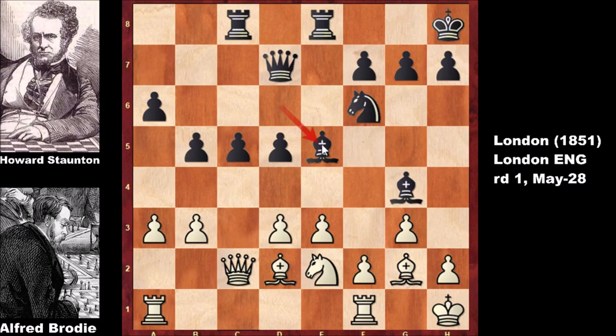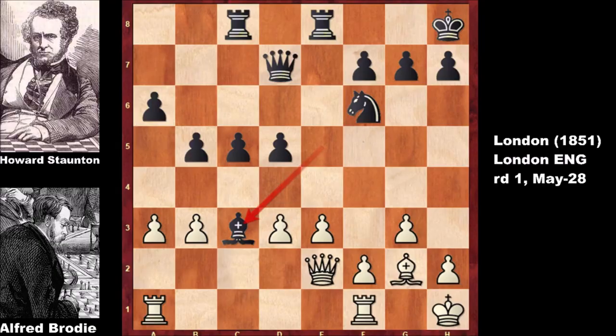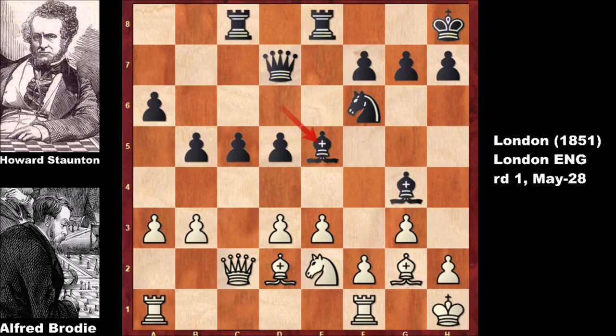There is a double threat: the dark-square bishop is attacking the rook and the light-square bishop is attacking the knight. Brody thought he solved the problem by defending both pieces at the same time, but this is not defending anything — it's losing. After bishop takes e5, if bishop to c3, then bishop takes e2; if capturing back, bishop takes c3, which is losing for white. After bishop takes e5, if blocking with the knight, then b4; and if moving the knight, bishop takes the rook — capturing the pawns. If moving the knight, rook takes queen — that loses the queen and the game.